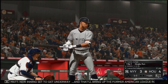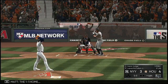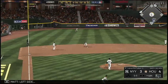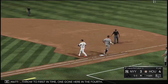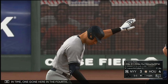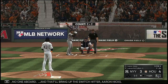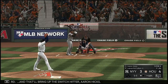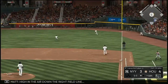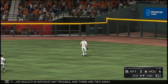New inning getting underway. That will bring up the former American League Rookie of the Year, big Aaron Judge. The 1-1 — left side. Throw to first in time. One gone here in the fourth. So one down, no one aboard, and that will bring up the switch hitter Aaron Hicks. The 1-1 — high in the air down the right field line. Tucker waits on it, holds it without any trouble. And there are two away.